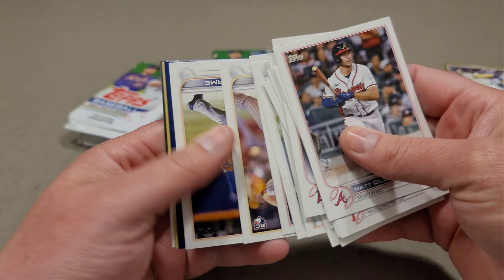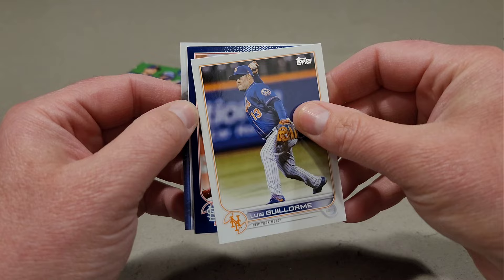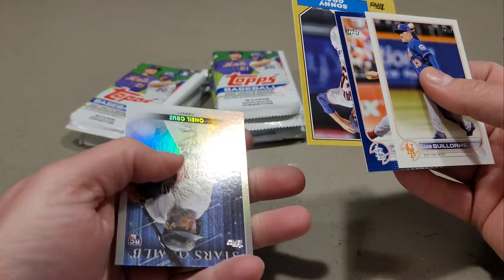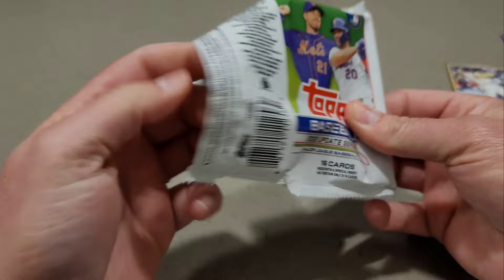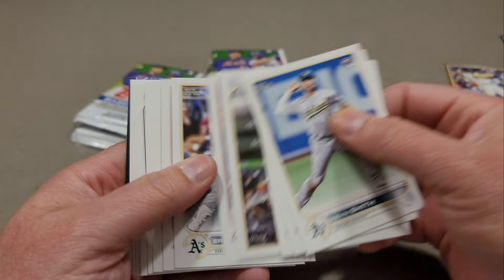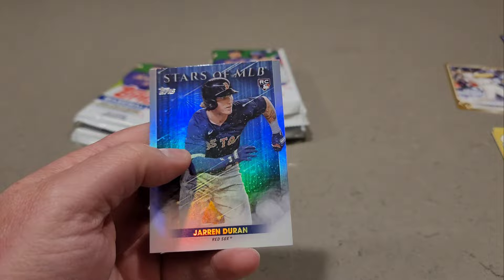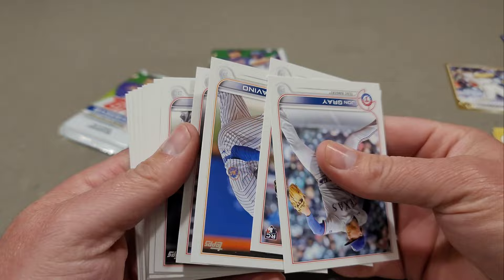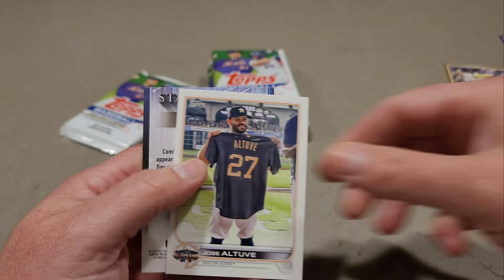We have a retail blue rookie — I see the rookie logo — for the Cardinals: Andre Pallante. We have an 87 behind it — Sonny Gray — and then O'Neil Cruz Stars of MLB. Kevin Smith, Jack Suwinski, all-star game Yordan Alvarez, Jarren Duran. John Gray, Bryce Elder, Corey Seager, Jarren Duran, all-star game Jose Altuve, and Yu Darvish.